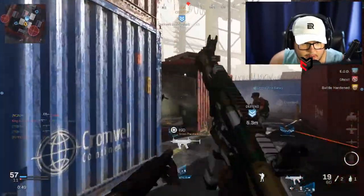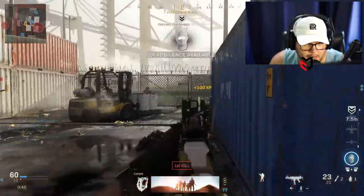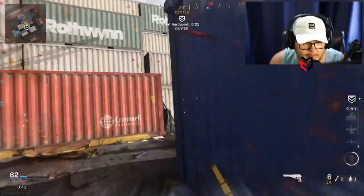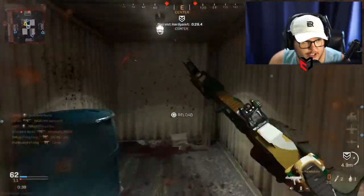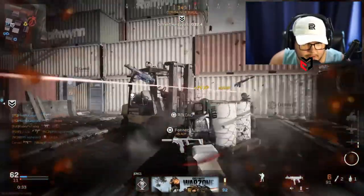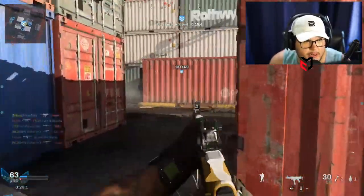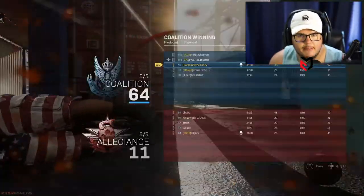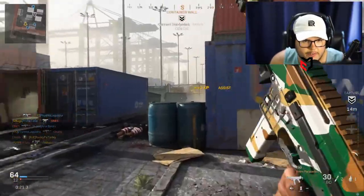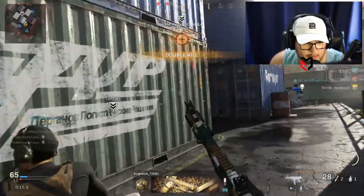I still feel like the MP5 is the better SMG, but this thing still kills pretty quickly — it's definitely not terrible. We're playing on Shipment, which as you guys know is the most hectic mode ever, but I love Shipment for camos. I'm not at Damascus yet — I didn't think Damascus was that great of a camo for the amount of work you have to put in, especially the RPG. But I do have SMG Platinum, so I do have to get this gold.